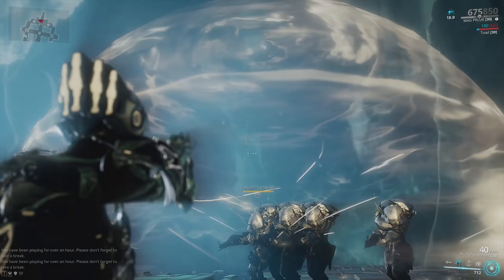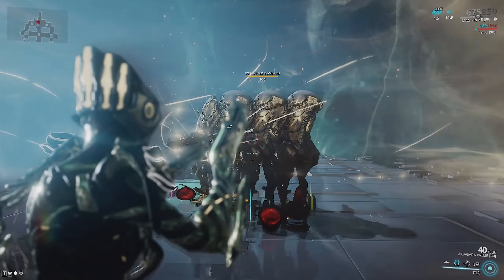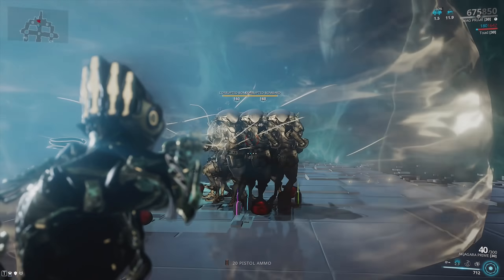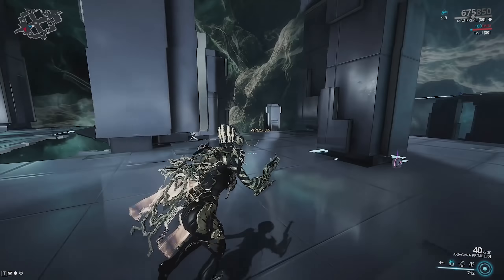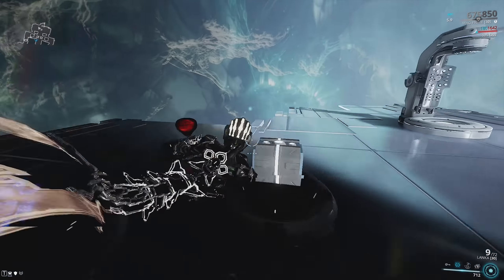We use our third ability. You'll notice that we deal damage over time. The more damage you churn into this bubble, the higher that damage over time is going to go. You can see it goes up to about 45 damage per tick.